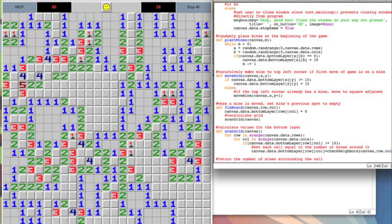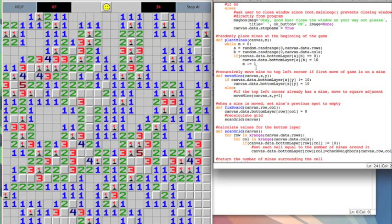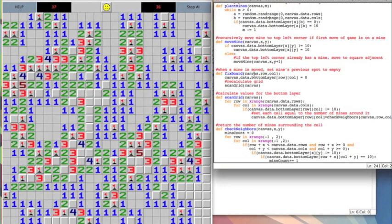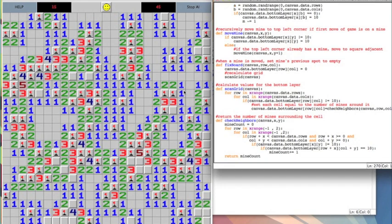The way mines are planted throughout the board is by randomly selecting their coordinates and then placing them — simple as that. To calculate the numbers, we use the scan grid function. The scan grid function arrives at a cell and then uses the check neighbors helper function to return the number of mines adjacent to that cell. For example, there's a 1 here because there was one mine next to it, so we put a 1 there.